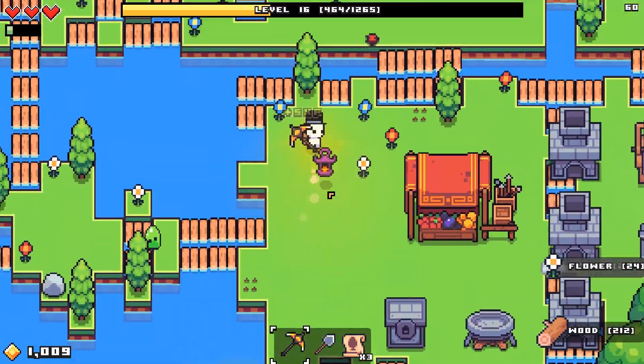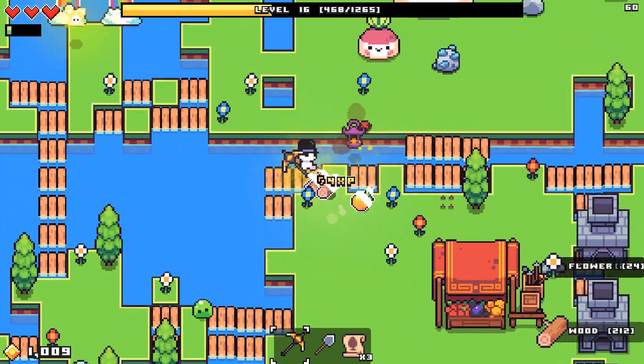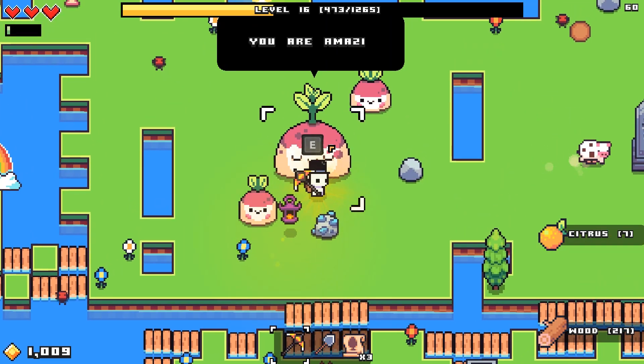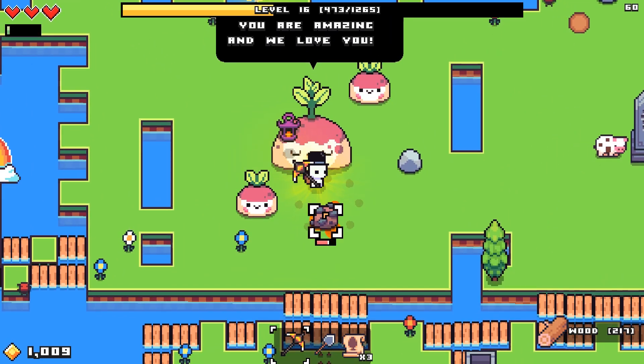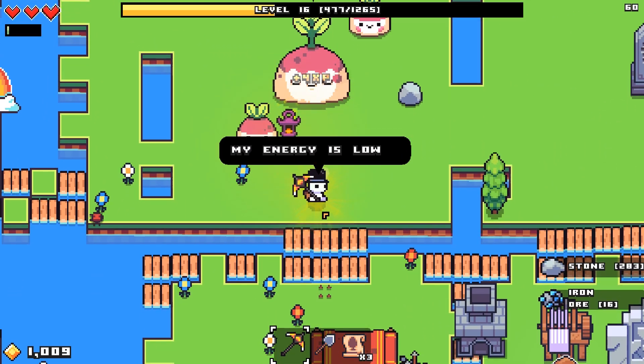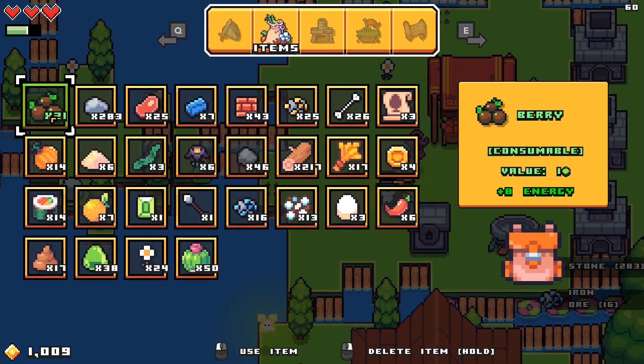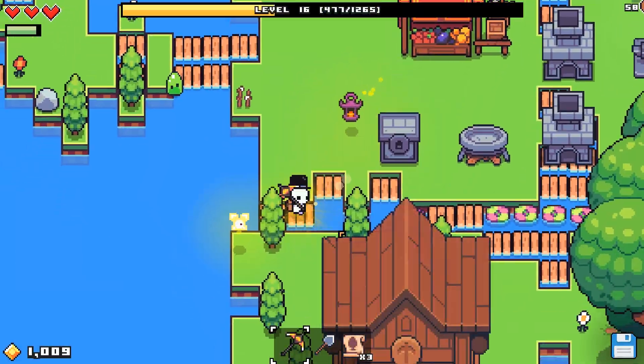I was hoping the saplings wouldn't require citrus. It makes sense, but it'd be kind of neat if I could do other things. Do the turnip people have any quests? Nope — they just say very nice things to you, which is kind of appreciated but also kind of useless.